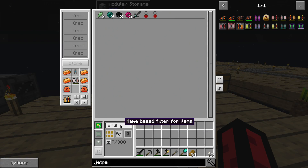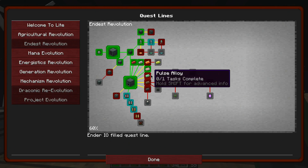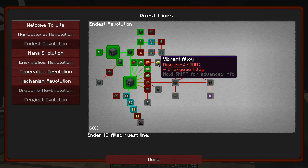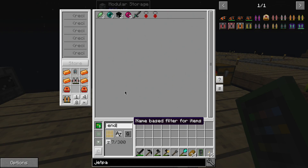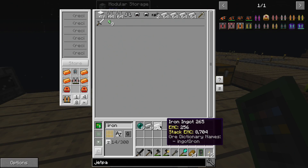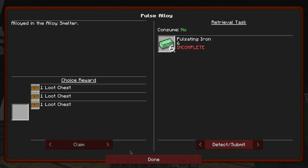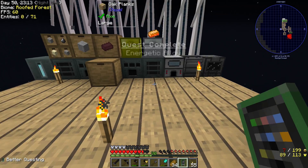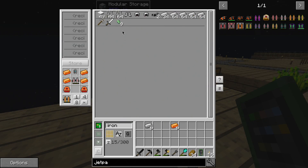I know you combined it to a key but I rebound the default key and I just find it easier to do it this way, so it won't let me know how much I need. Pulsating iron - I need six. Let's do some of these quests. Actually let's see how much energetic alloy and vibrant alloy it wants - it only wants six, so that's not a big loss. Jetpack quests are completed today.